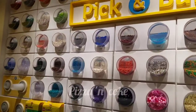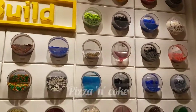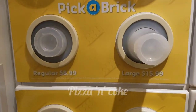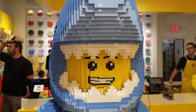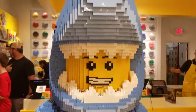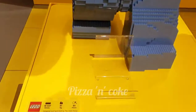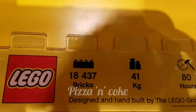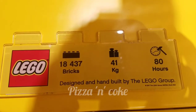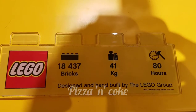Where you can choose your own individual Legos and build your own Lego sets. There are different sizes — two Lego men in the Lego store. It says they used 18,434 bricks, the weight is 41 kg, and it took 80 hours. This was designed and hand-built by the Lego Group.